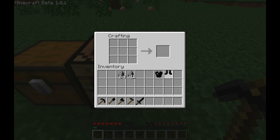Flint tools have the durability of iron tools but the speed of stone tools. Flint armour has the durability of iron armour, but the protection it offers is below iron armour.